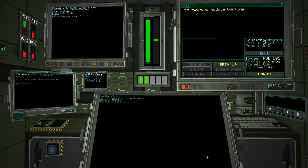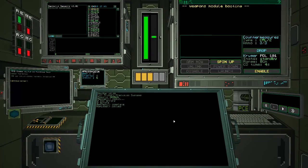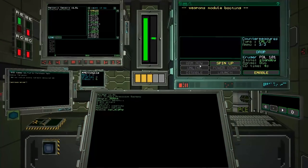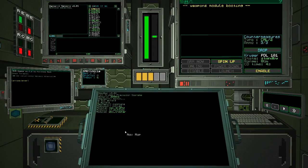We'll click Begin and load up. The ship starts as if you've just jumped in, which means all of your systems need to turn back on. Once loaded, we'll have a look around the different systems we haven't really displayed before.